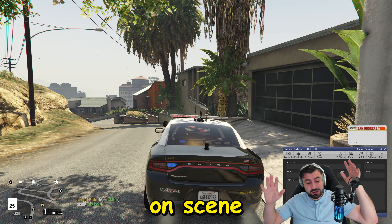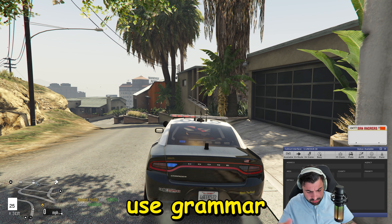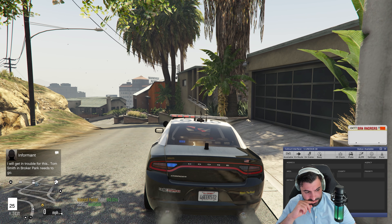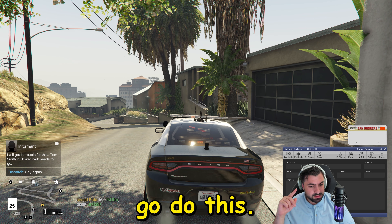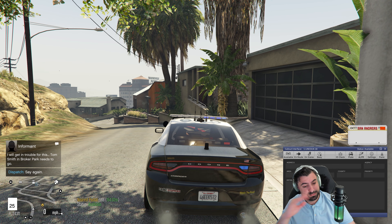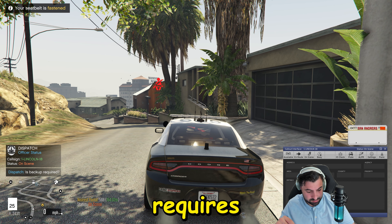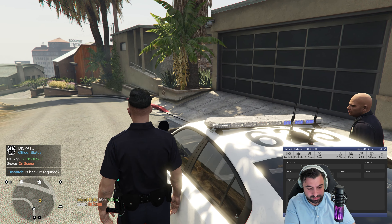We're currently on scene. I can go to the callout interface but I can also use Grammar Police. Let me check — 'Dispatch, this is One Lincoln 18, show me on scene.' Didn't get that. 'Dispatch, this is One Lincoln 18, show me on scene.' You ever hear about those traffic cameras? Seat belt — negative. Let's go partner.